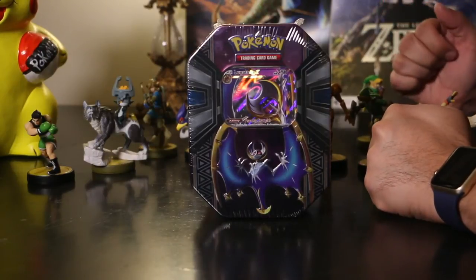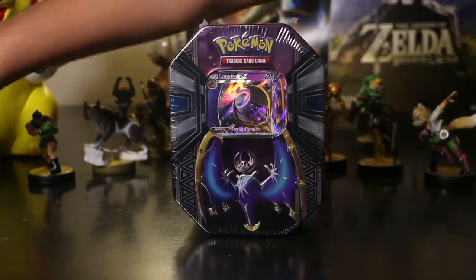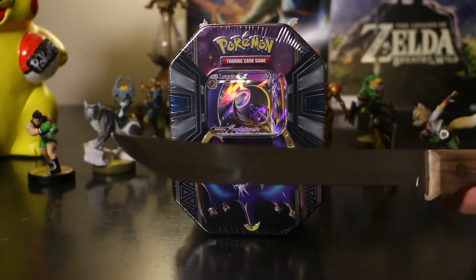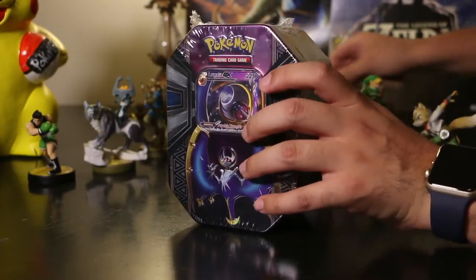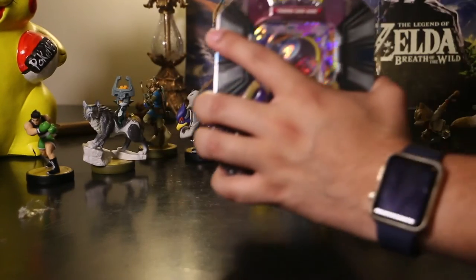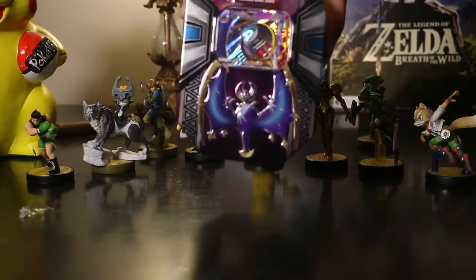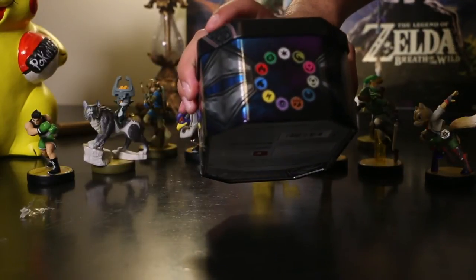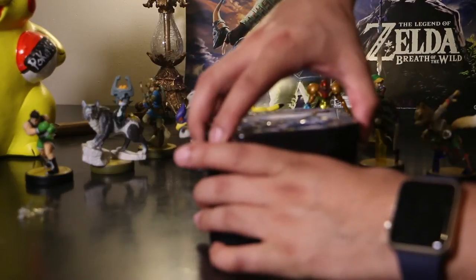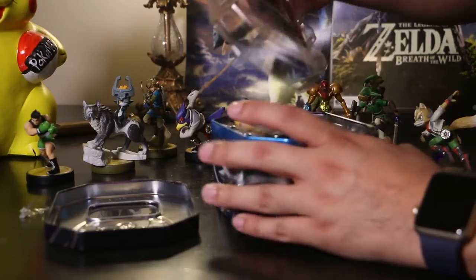This is my very first pack opening of a booster tin, so I'm pretty excited. Let's go ahead and dive into it. I'm going to go ahead and open this box with my trusty knife, hopefully I don't scratch the tin. It's super shiny as you can see — definitely looks pretty awesome. One thing I didn't notice is that down here you get all the different Pokemon types. Really excited to see what's in here.